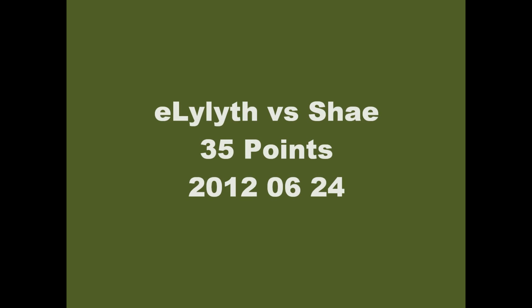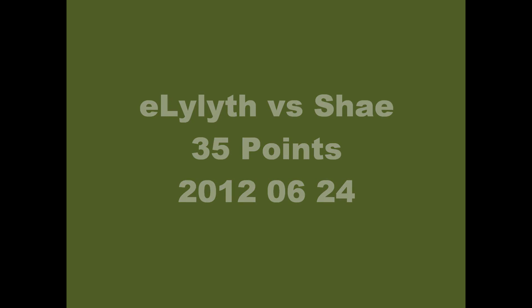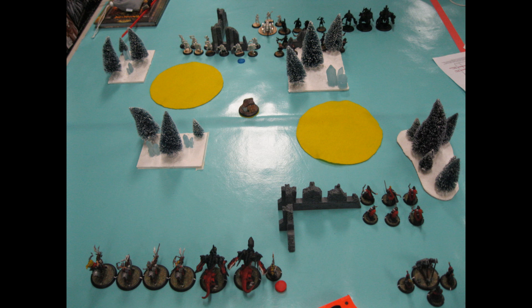Hello, this is Lorian, and this will be 35 points of my Epic Lilith up against Shea. I already had three games in, was feeling pretty good, could have gone home, but felt like getting one more in. I picked a random character — it was Epic Lilith. So what I'm going to be taking is Anissa Rivelle, three Raptors, a Ravagor, Carnivian, Epic Lilith, Striders, and the Scather Crew.